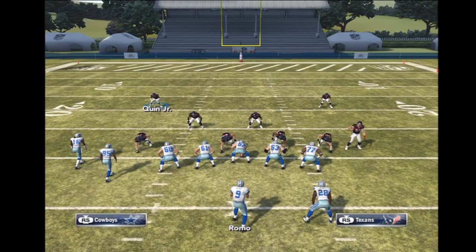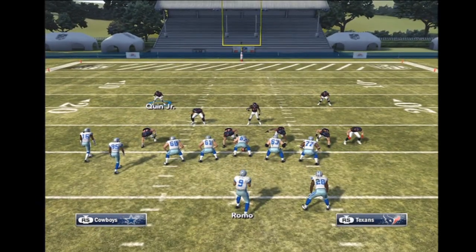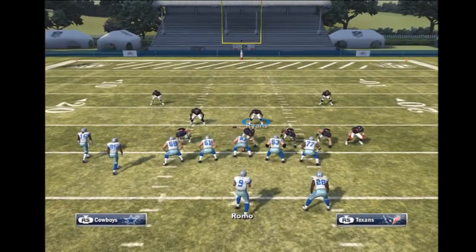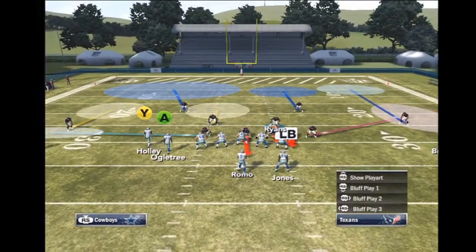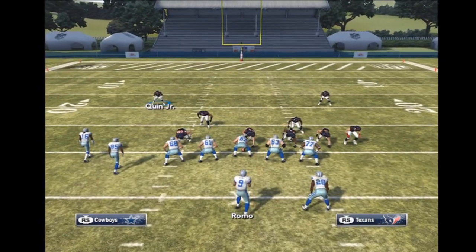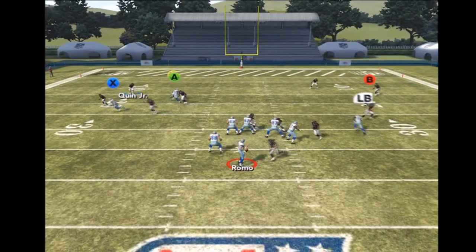He had someone over the middle that last play, but by the time he threw it, he would have been hit as he's throwing. Here I'm just setting it up one more time, and then I'll bring it into replay for you guys. If you put an outside linebacker at defensive end, this comes in real quick, especially if you've got a speedy outside linebacker.